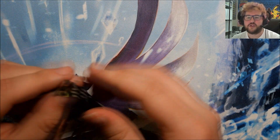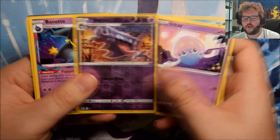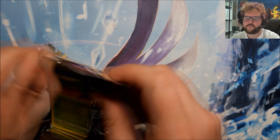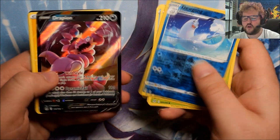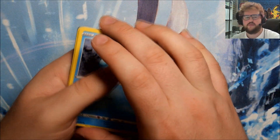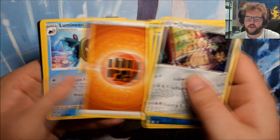Maybe a Trainer Gallery pull is coming. Reverse Haunter and a Burnett - not in this pack. Just a handful of packs left now. What are we going to get? We've got Reverse Dewgong and a Drapion V. Just four packs to go - is there still time to find one more hit? I certainly hope so. Reverse Snover and a Magikarp - nothing there.